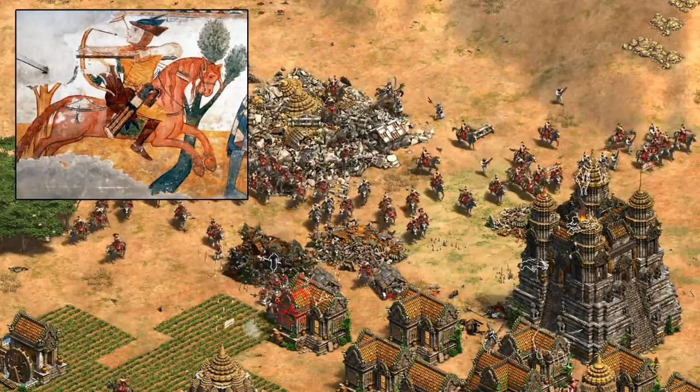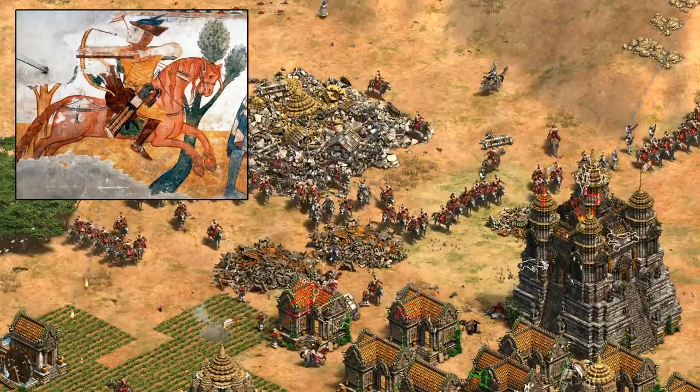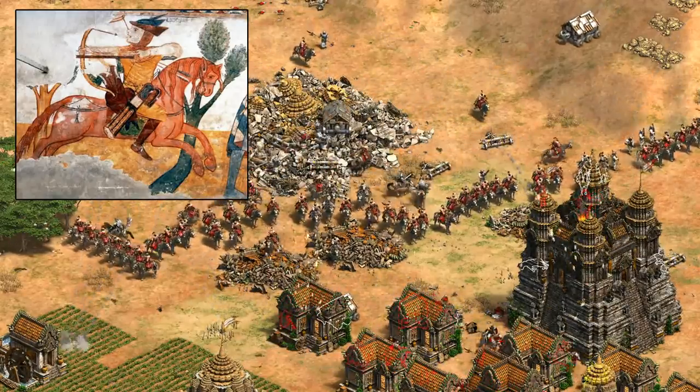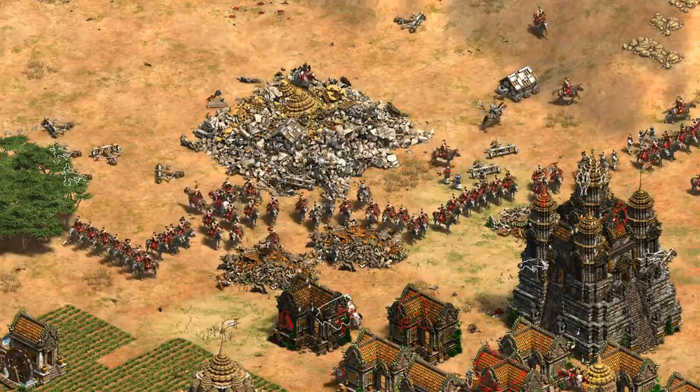Historically, Kumans were known for fighting as cavalry mercenaries in the armies of Bulgaria, Georgia, Egypt, the Byzantines, and others. So it's cool to see that actually being referenced in the gameplay.